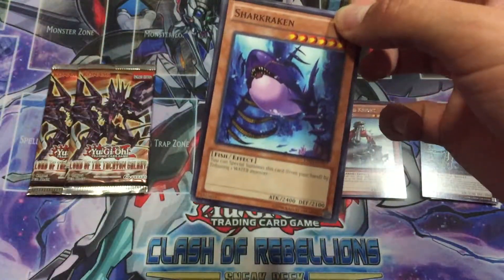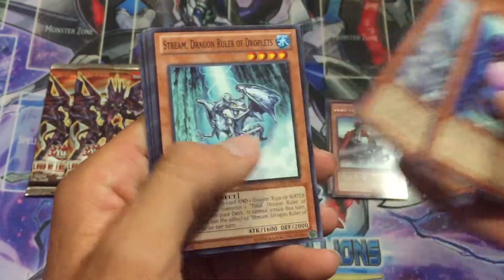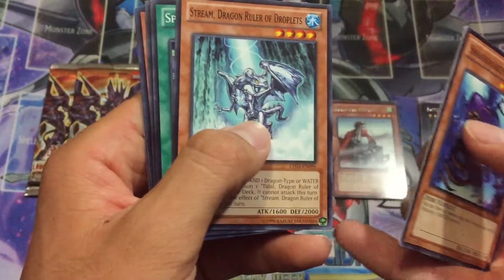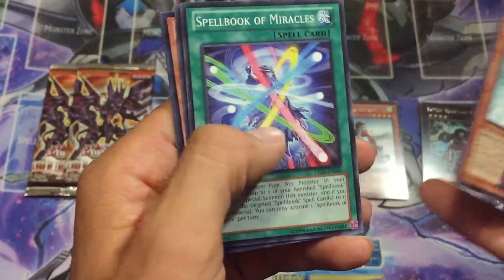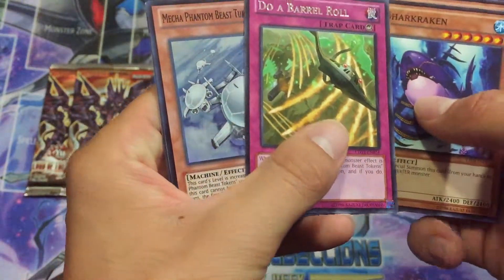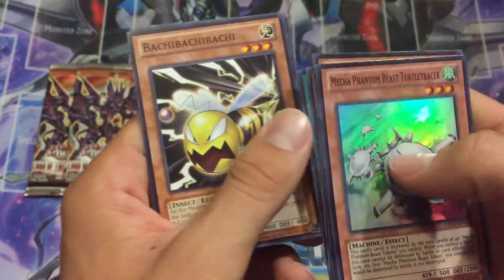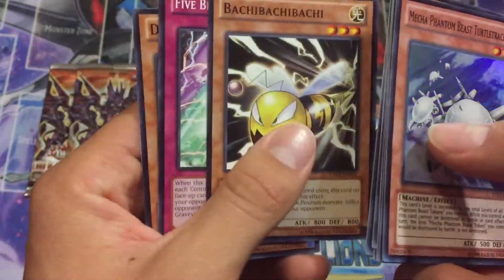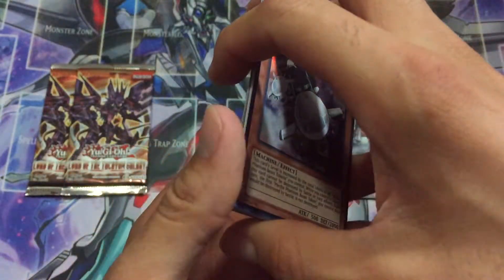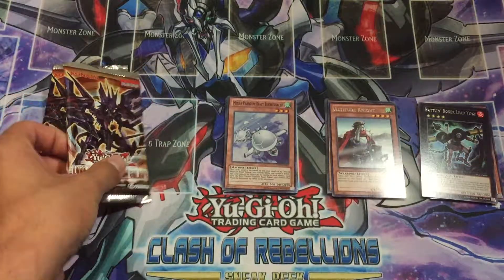Then we're starting off with Shark Kraken, Blizzard Falcon. Seem to be getting every single one of the Baby Dragon Rulers — I believe we're just missing Pebbles, or he's the ruler of Pebbles at least. Do a Barrel Roll, and Mecha Phantom Beast Turtle Tracer. At least we got one super so far, which is pretty nice. Another Bocci Bocci Bocci, Five Brotherhoods Explosion. One super out of five packs — not too bad. Let's see if we can get another one.